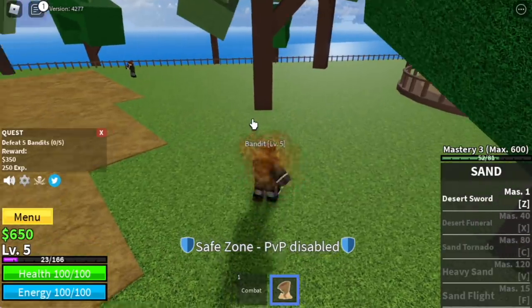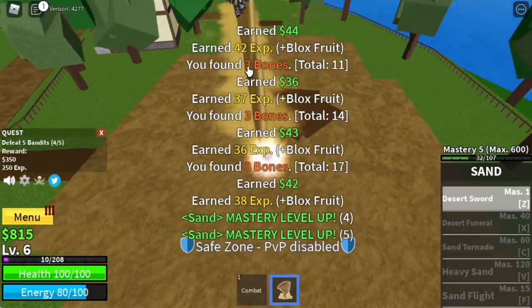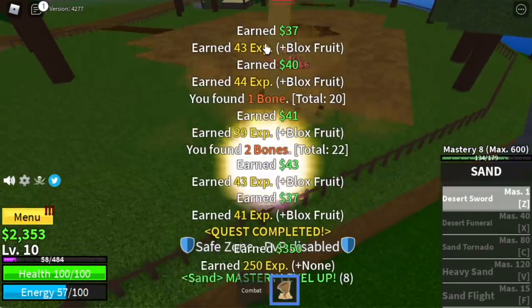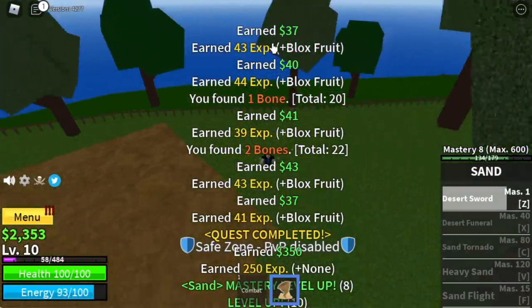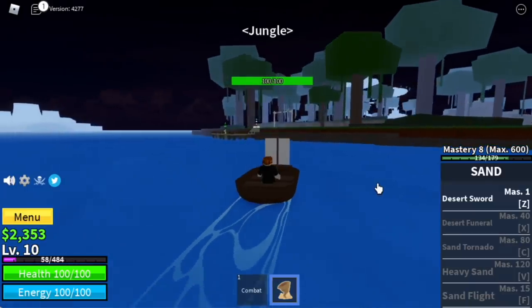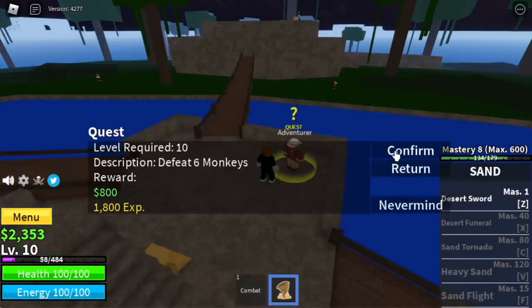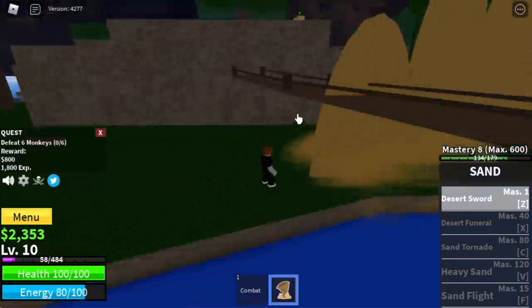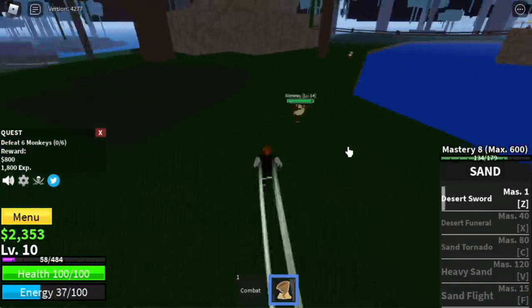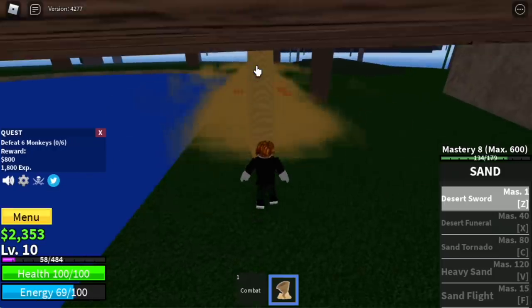By the way, this is the Logia effect. If you reach a level and your enemy is not using Haki, you cannot be damaged. So at level 10, you can now move to your next target island which is the jungle. We're gonna start with the monkeys — level requirement: level 10. You're gonna lure 3 at a time. You need to defeat 6 to finish a quest. If you finish one quest, you will reach level 14.